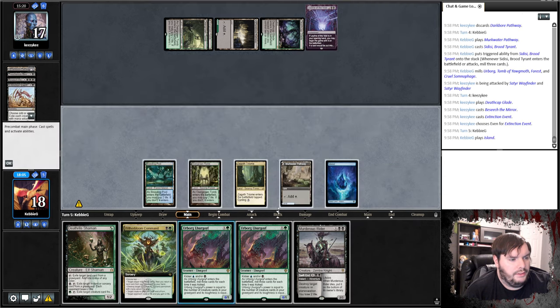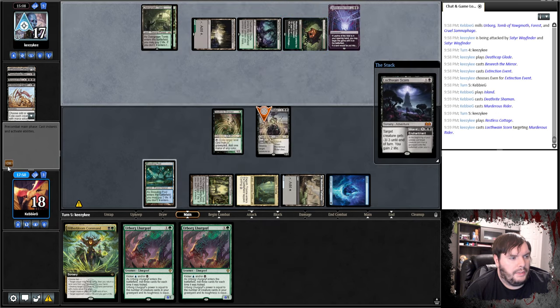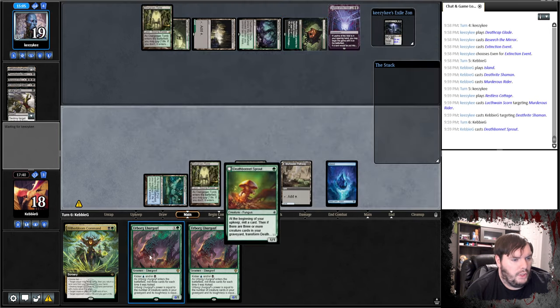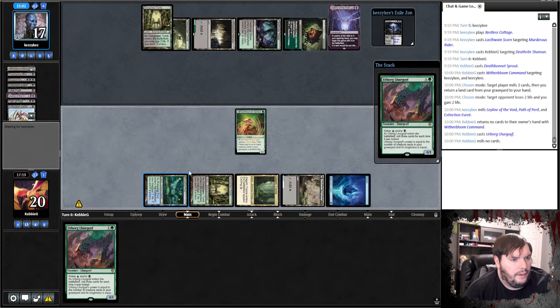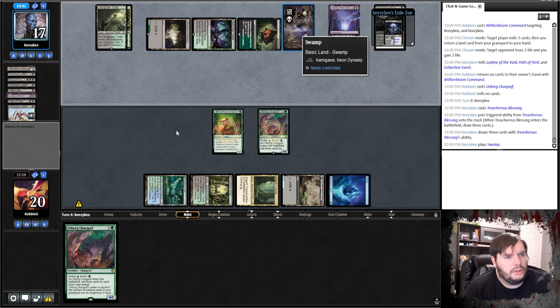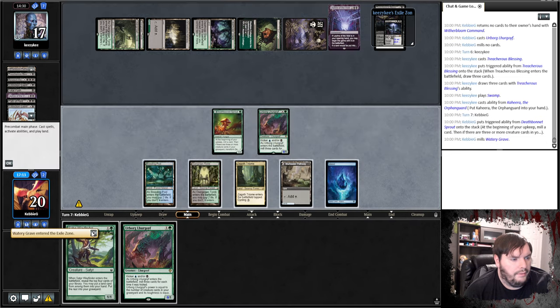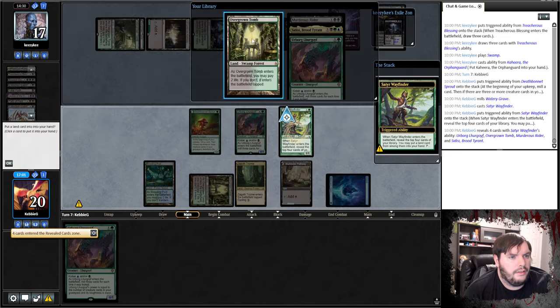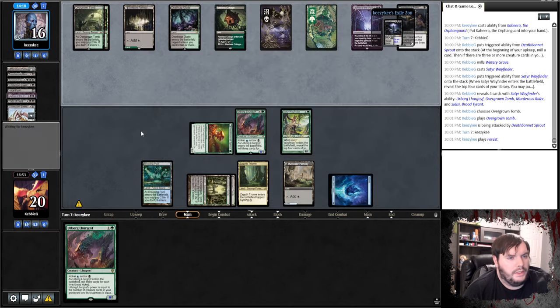Extinction Event on uneven. Island, Shaman, Rider, pass. Cottage scorns my Rider. Fatal Push. Sprout. Mill and drain — target you for both. Cast a Lurgoyf, pass. Blessing — okay, we still have all our removal spells for the Void. Swamp, puts Kihira in hand. Sprout mills. Watery Grave, we don't really want that — Satyr, still nothing of use other than the CDC. Play the Tomb, attack. Forest. Seize the Mirror — Varoska probably does not downtick because then I just snipe it.